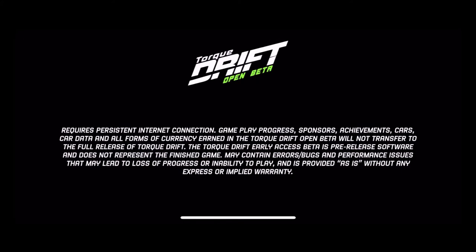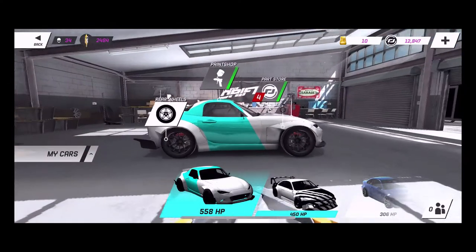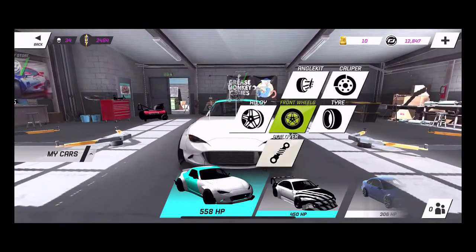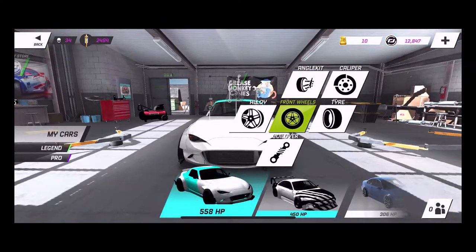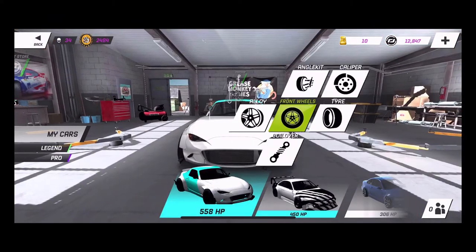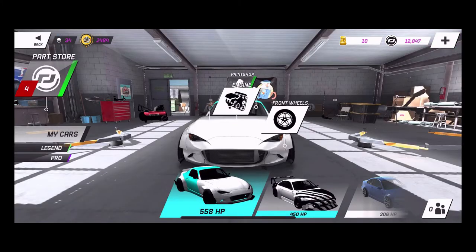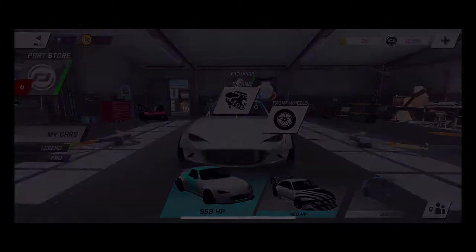What's up everybody, welcome back to the channel. I'm Evil Rabbit, here on the Torque Drift beta on my iOS iPhone X. I have finally built a car close to pro status — not full pro yet. We've got an MX5 now, 558 horsepower, rocking import coilovers, pro wheels, import angle kit, and we are waiting on our pro calipers. We're rocking some import tires.